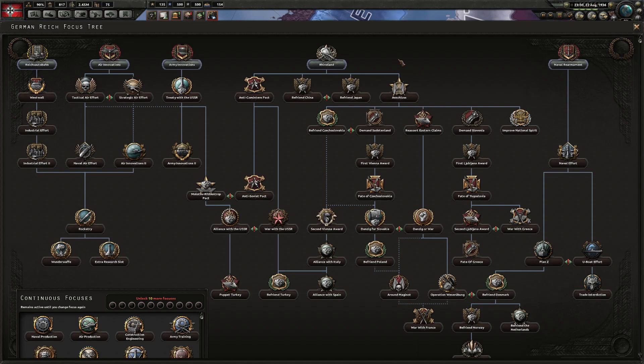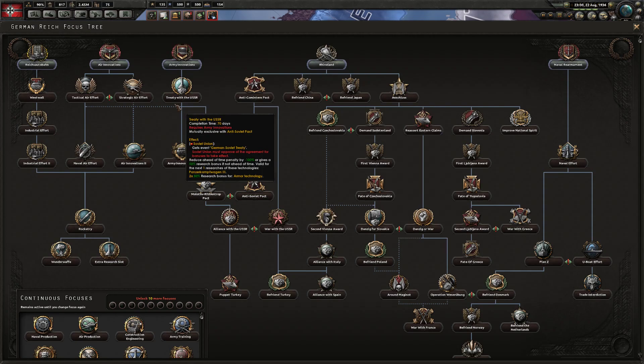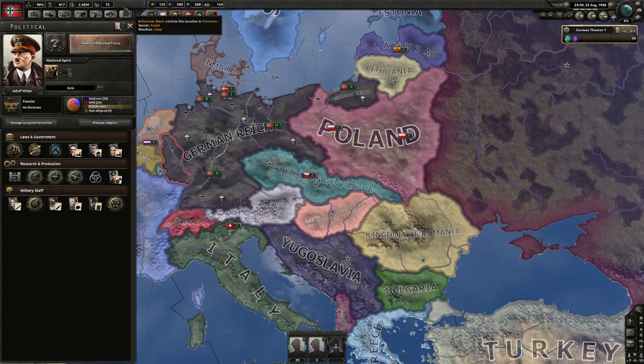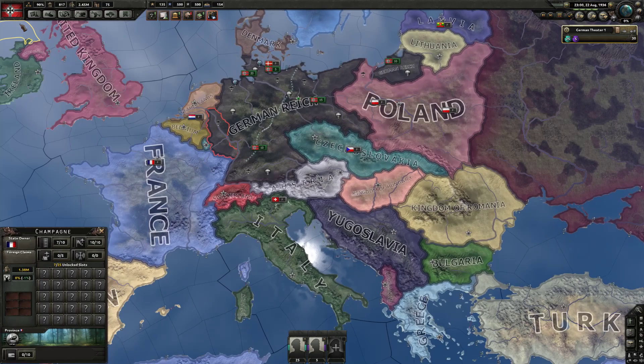Focus order rundown: rush Industrial Efforts, get your extra research focus, then Rhineland, Anschluss, Demand Memel, Reward Führer, Reassert Eastern Claims, Molotov-Ribbentrop, Army Innovations 2, then Danzig or War. Standard rulesets will force this path, meaning you start the war in late 1939 in a very strong position. You may need to take Rhineland earlier than ideal based on rules. Delay Anschluss so Italy can get Yugoslavia and Greece for free, or use the hold-event trick.